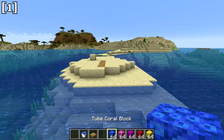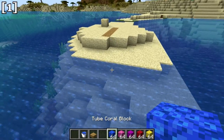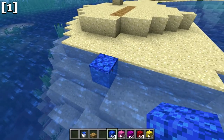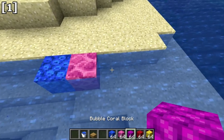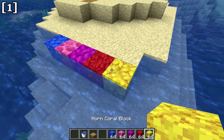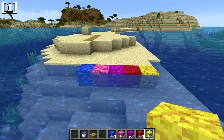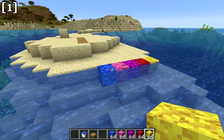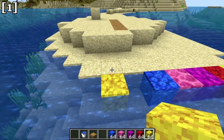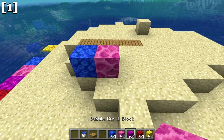The next set of new blocks are coral blocks. There are five different varieties: blue tube coral block, brain coral block, bubble coral block, fire coral block, and horn coral block, which is yellow. With these coral blocks, you have to place them in water. If you don't place them in water, they will actually die.